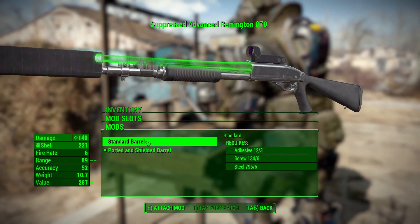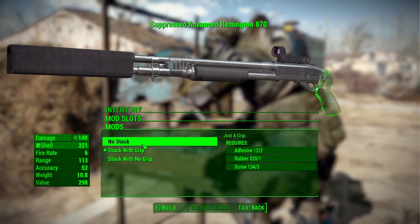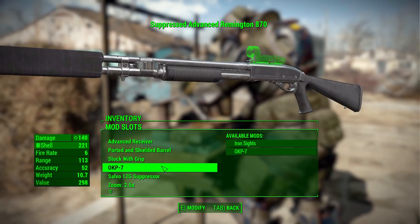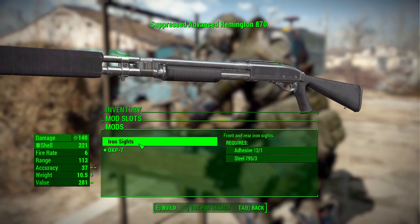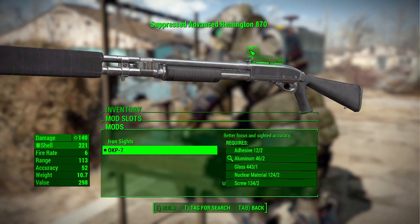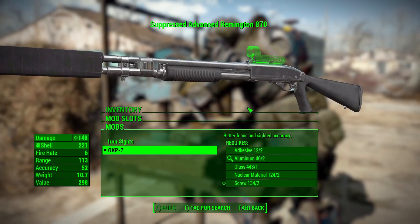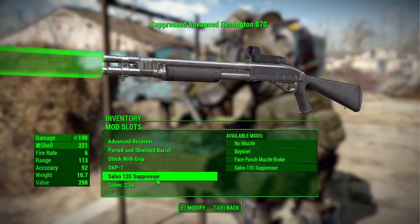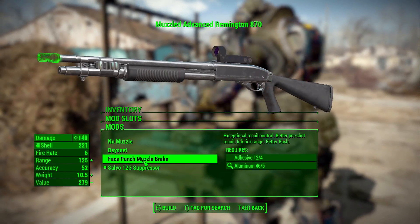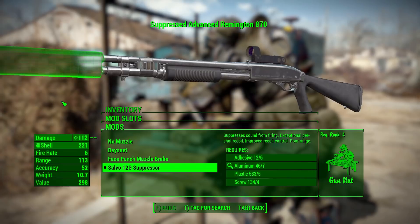Next we have the barrels, where we either have the standard barrel or a ported and shielded barrel. After that we have the grips, where we can either have no grip, a stock with grip, and a stock without a grip. Then we have the sights category, where currently we only have two things — iron sights and the OKP-7 — which is a little bit awkward, and I'll show you why in a moment, but there are more things being worked on. After that we have the attachments to the barrel: no muzzle attachment, a bayonet, a face punch muzzle brake, and a Salvo 12G suppressor, which is just comically huge, and I love that.